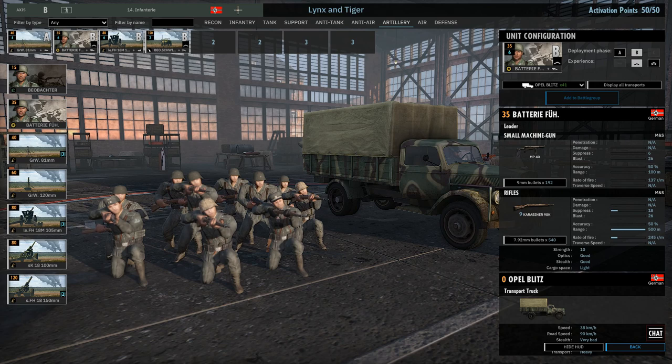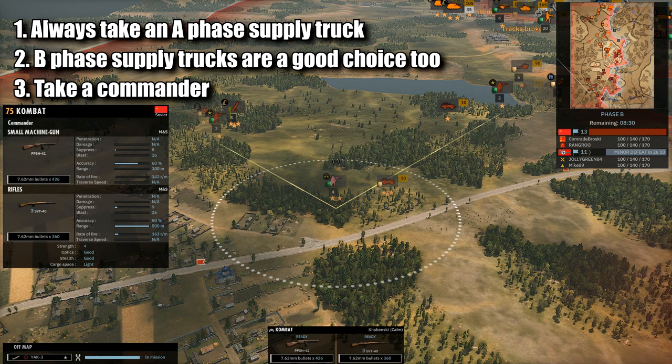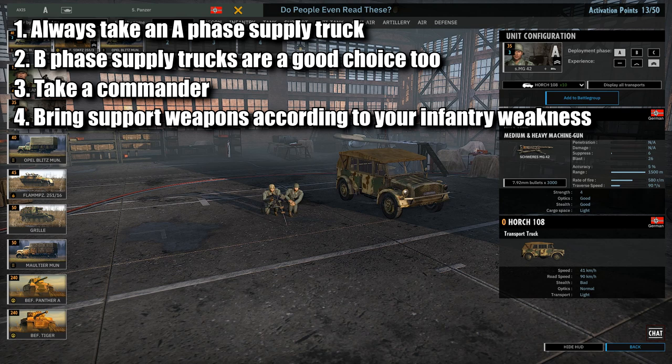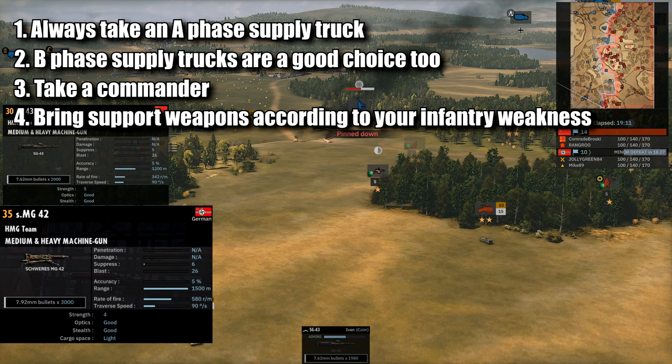This brings us over to commanders, which you get in the support tab. Commanders are essentially super leaders. They set up a command chain between all the other leaders, and any leader within this command chain gives a plus two veterancy bonus over the regular plus one. In terms of commander choices, I'd usually recommend taking an infantry commander, as you can get them in A-phase and hide them in a forest. If you take an armed transport such as a half-track, you can put them back in the half-track, move them to a different position, and you're good as new. Make sure your commander doesn't die. For support units that can actually fight, you're picking them depending on your infantry weaknesses — if you like CQC infantry, you're probably going to take some flamethrower or 50mm mortar squads. If you're lacking long-range anti-infantry potential, machine gun teams are good. You also have infantry support guns as well as infantry support tanks.